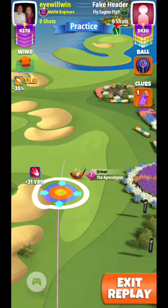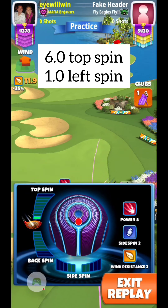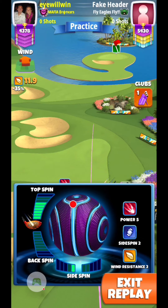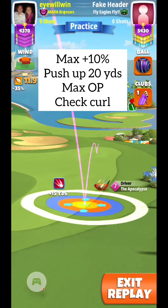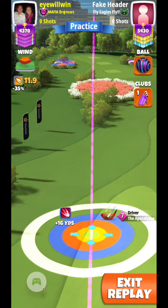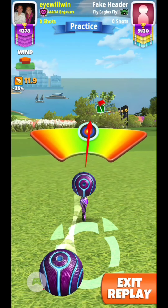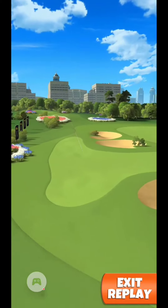Hole number three — I'm going to go back to a luminary. I know some of you don't want to use luminaries or don't have many. You can play this shot with a zerk, but you'll want to take off some topspin because you'll get a second push from the wind — around 14, 15, 16 mph. You also can't push up as many yards; I'm pushing up 20 yards here. If you use a zerk, you can tweak that, otherwise you'll either go long or won't have enough and could hit the water. I like the luminary on this one.